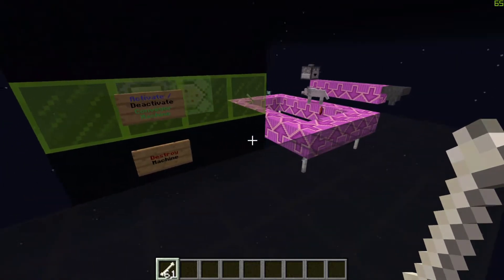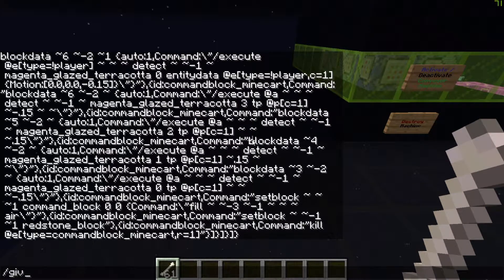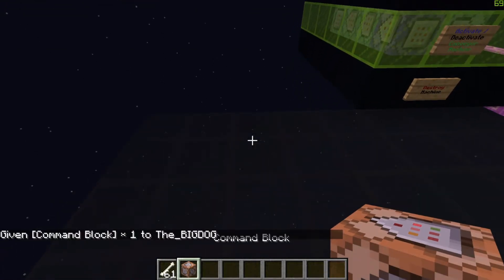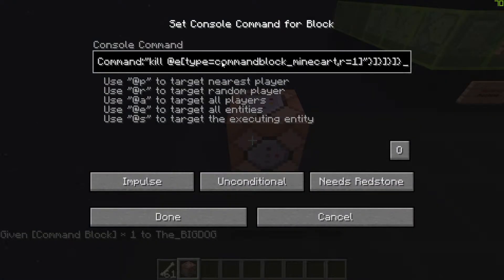So first of all what you are going to need is a command block. Give your player name and then a command block, place it down in your world, copy the command that I have put down in the description and paste it into your command block. You can set this to always active and then press done.